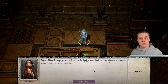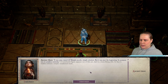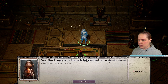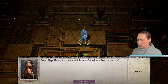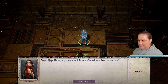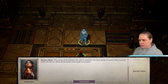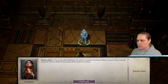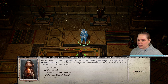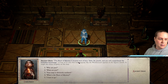It was easy, wasn't it? Simple puzzle, simple solution. But it was just the beginning. I propose its purpose was to awaken curiosity. Mortals are not meant to unveil the secrets of the universe and grasp the meaning of creation. But is this really so? The secrets of the universe will only be revealed to the most worthy of mortals. Prove yourself and be the first to whom all secrets of the world are revealed. The heart of mystery is located west of here. Solve the puzzle and you will comprehend the forbidden knowledge. Okay, I need to sit down again.